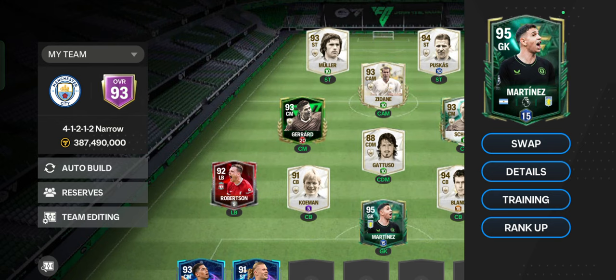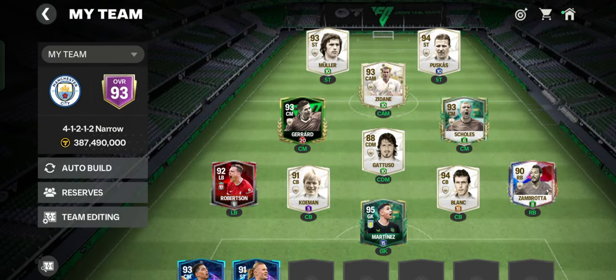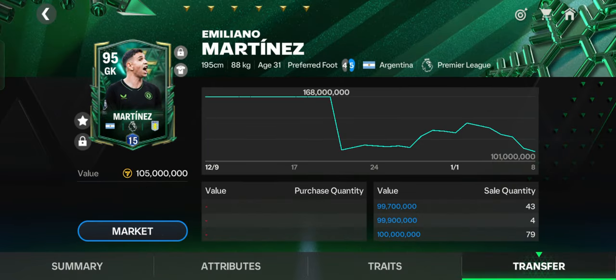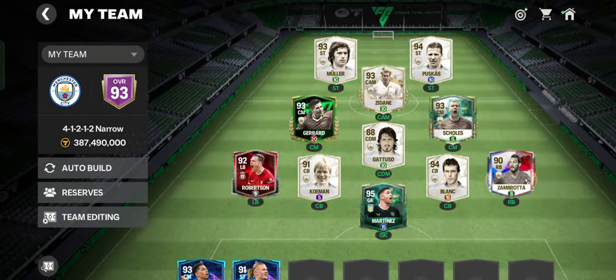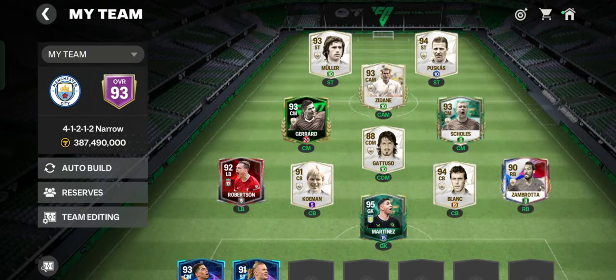At the defense we have our very best, Emmi Martinez. This card is literally incredible — saves every single shot and his stats are godly. His bottom floor was 89 million, and after two days his value rose to 125 million. I got this guy for free in a pack, and he literally saves us every game.